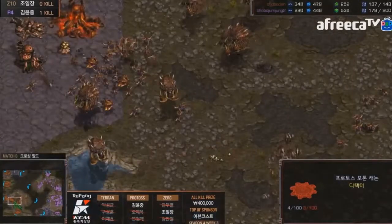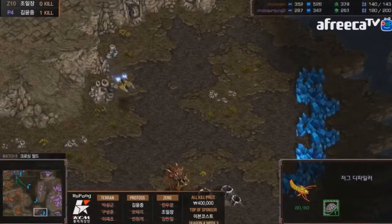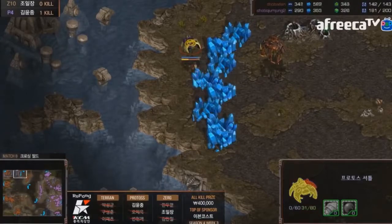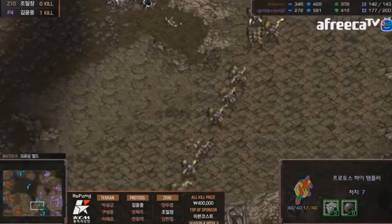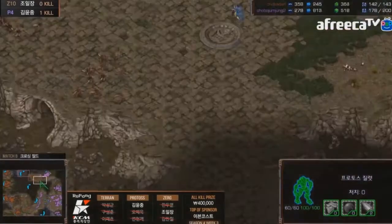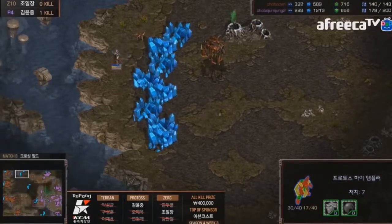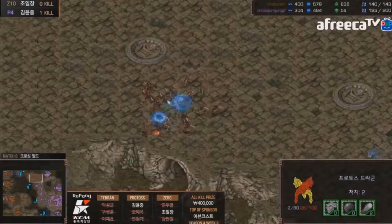Hero finally has his strong late-game army, but he's so far behind on supply and has lost economy at his back base. The scourge picks off the remaining units. There's still one high templar with no mana, and Hero panics a bit. He pulls back — a couple of lings come over and snipe that high templar. Small numbers of lings are just insane with good upgrades.